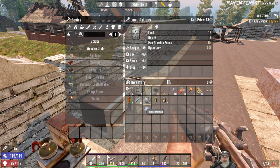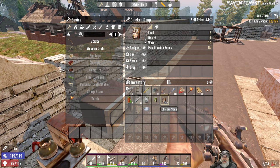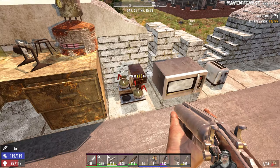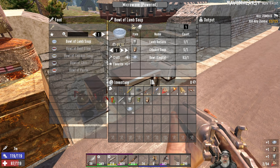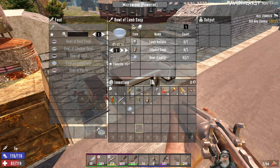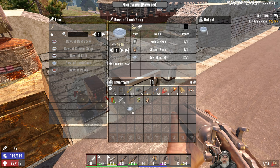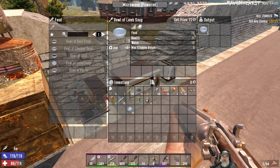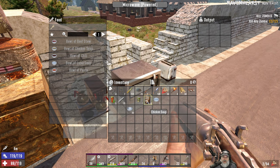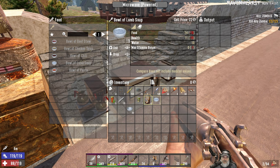Just to compare: the lamb soup would give us 15 food and 7 health, and the chicken soup would give us 5 food and 1 health, so basically 20 food and 8 health if we ate those independently. Now the combined soup gives us 24 food and 11 health. So we get four more food and a few more health from combining them.